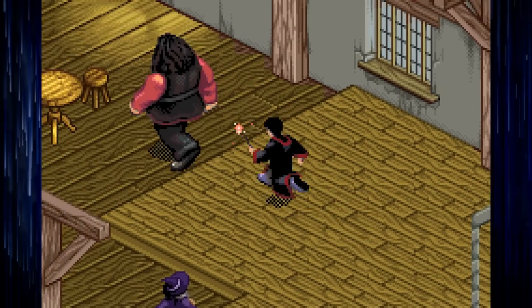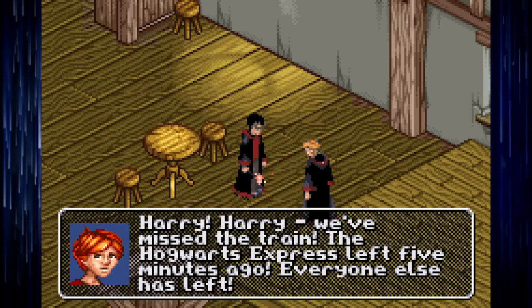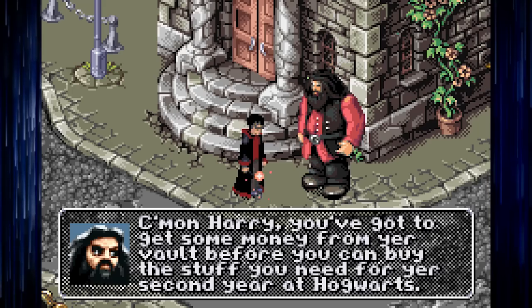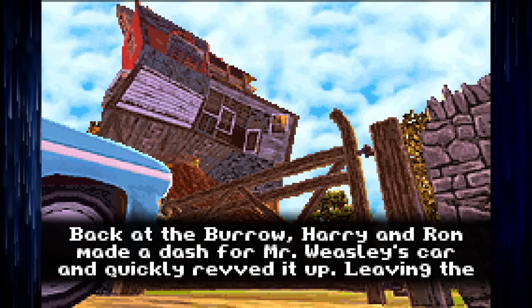For example, Harry and Ron are never prevented from entering Platform 9 and 3 quarters like in the book and the movie — they just miss the train. Like they're late. No magic intervention, just Harry ran one too many errands in Diagon Alley, I guess.